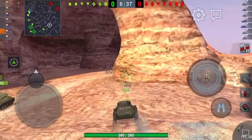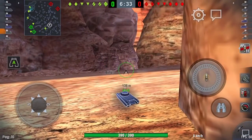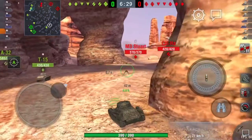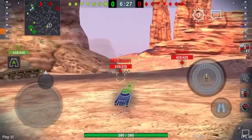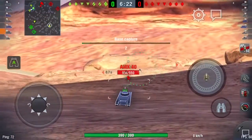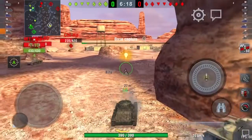I'll load up with premium ammo to start with - you never know who you're going to meet first, especially in a tier 4 match. I'd rather get the first shot in that's actually going to do some damage rather than facing something that's just going to bounce. And my first shot misses - you can't win them all, can you?